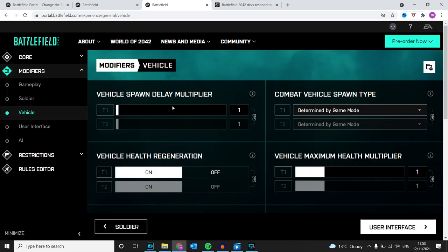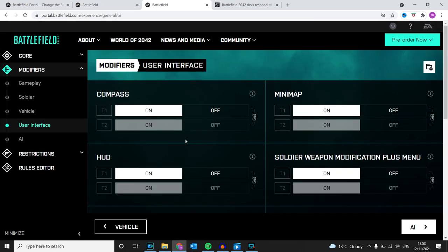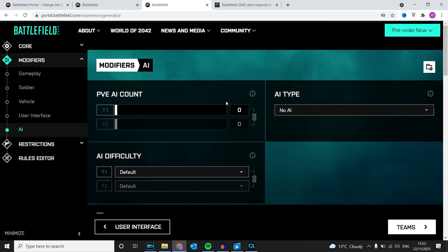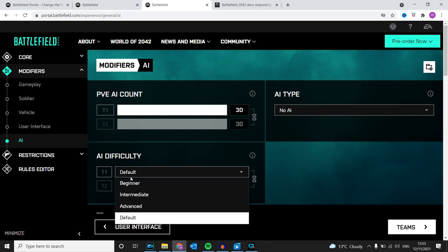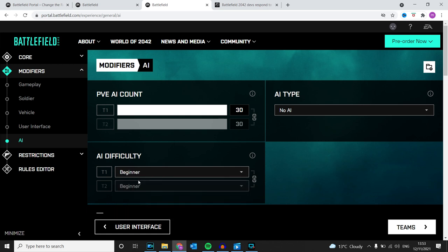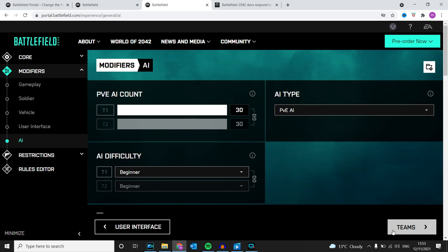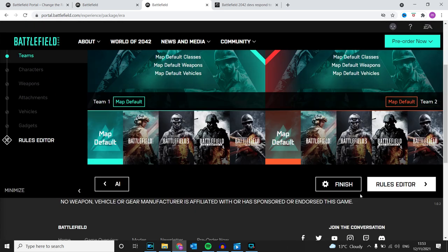This is the vehicle details. This is the user interface details. This is the AI details — so this is all the bots. You can choose the difficulty, and you've got no AI which is no bots, PVE, or PVP. So PVE would be player vs. environment.